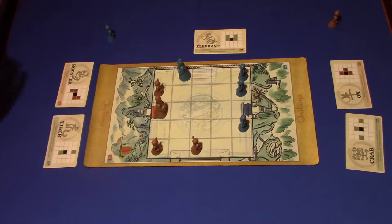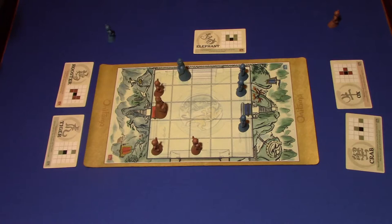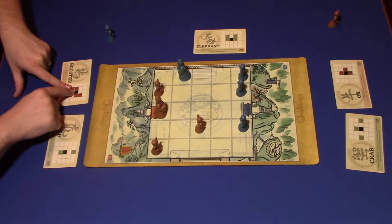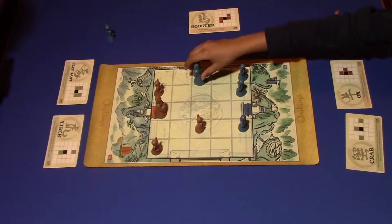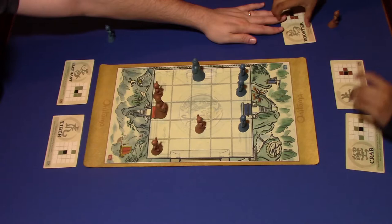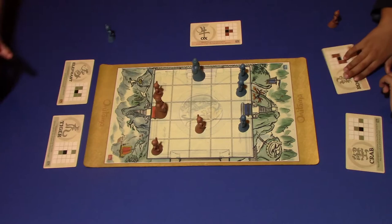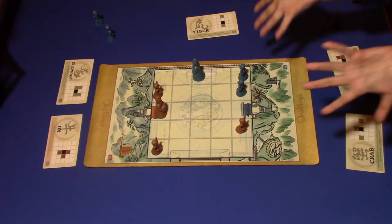I'm going to get this guy over here with the Rooster. You're really trying to save your Tiger. I'm going to save it until it's going to help me out a lot. You can move right here and then capture, so that's not a very wise idea. I should just use my Ox to save my King. The Tiger is fixing to be in your hands — we'll see what that does for you.